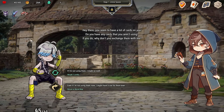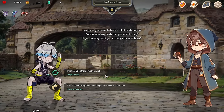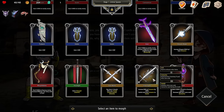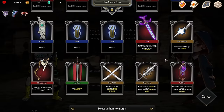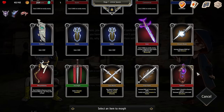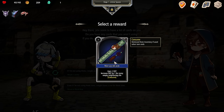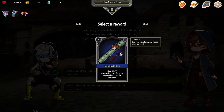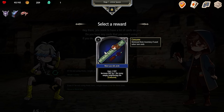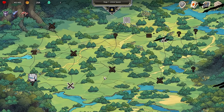Hey there — you seem to have a lot of cards on you. Do you have any cards you aren't using? If you do, why don't you exchange them with me? I don't know that I approve. What'd you give me? Gain one defense, increased defense by one for every empty neighboring tile. My character is from the normal world — he's very confused about this whole cards and inventory system.